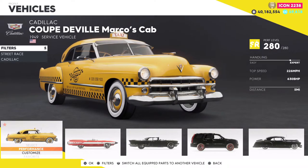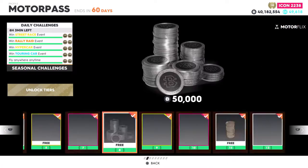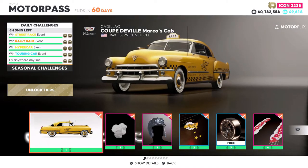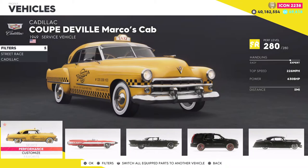What is going on everybody? In this video we will be taking a look at the Cadillac Coupe DeVille Marcos Cab. This is a motor pass vehicle — it is basically level one, so once you buy the pass you immediately unlock this. And honestly this car is pretty awesome. I actually like this thing so far from testing it out a little bit, and it is something different to use besides the Crown Victoria.